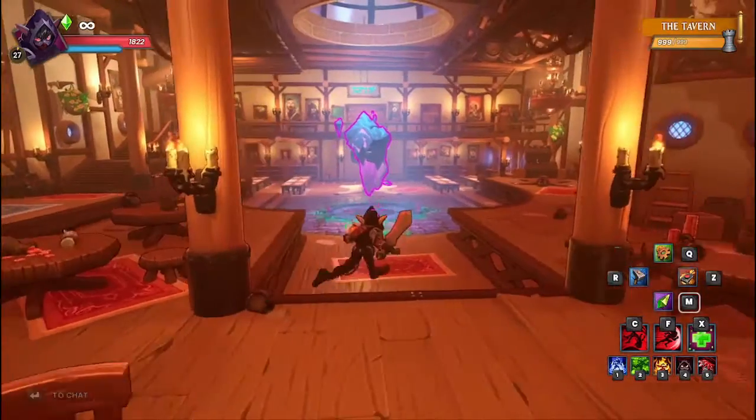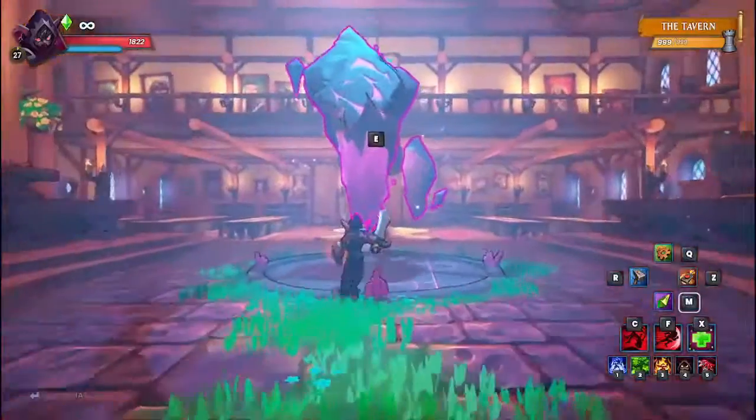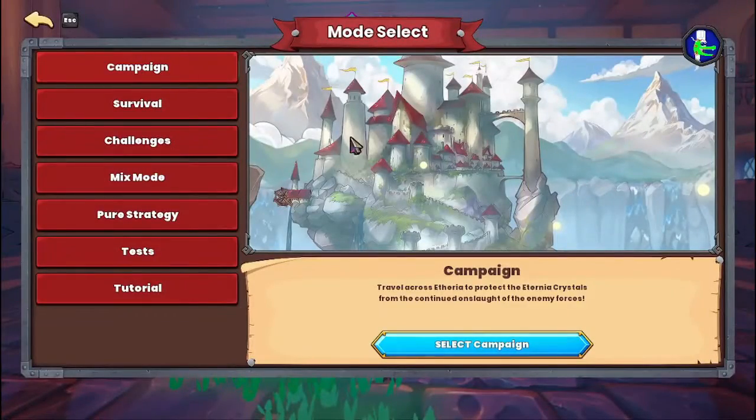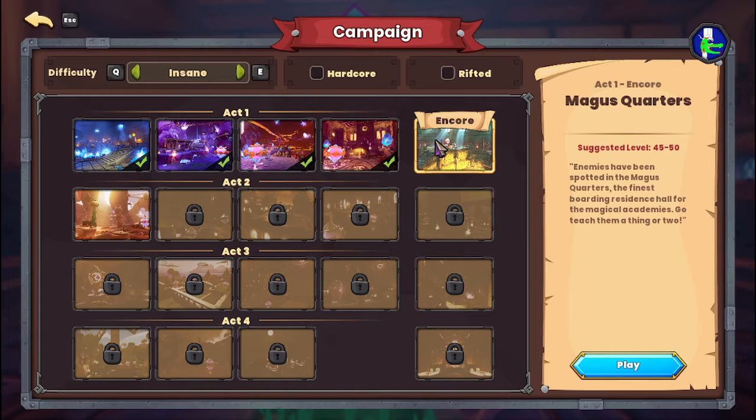Hello, welcome back to Dungeon Defenders. When I left off, I beat the Chemical Lab on Insane. And then in between episodes, I just went there a couple times to basically power up. Now let's do the next one, the Magus Quarters.